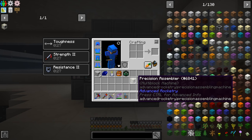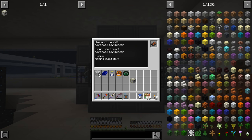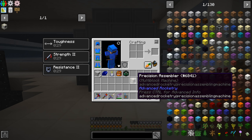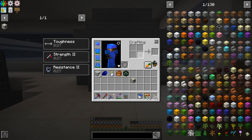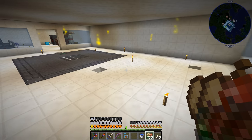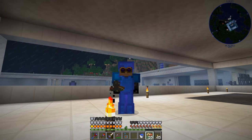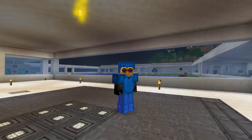Alright guys, we got the precision assembler crafted — that's what we were going for today. I would have liked to have the entire machine set up, but we ran out of time setting up the advanced carpenter. The multiblock thing took a little bit of time. We have the precision assembler, and it does require a bunch of components to work — we're going to have to look at that next episode and figure out where we're going to set up these advanced rocketry machines. Anyway, we're going to wrap the episode up here — thanks for watching, remember to leave a like, and we'll see you next time. Bye!